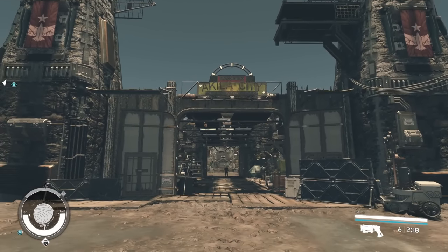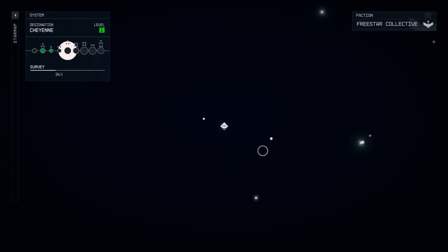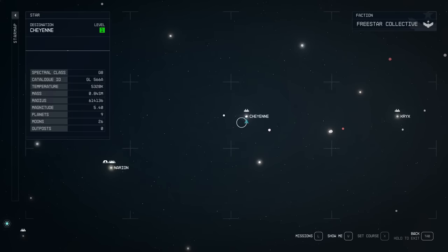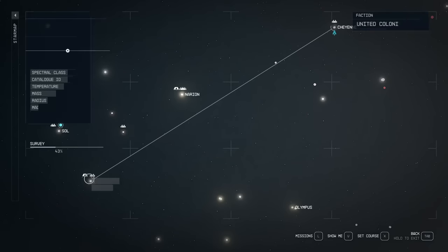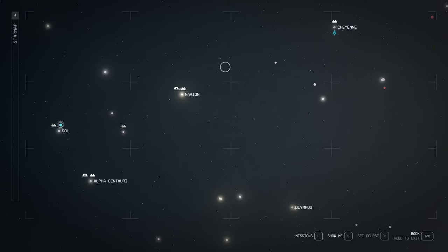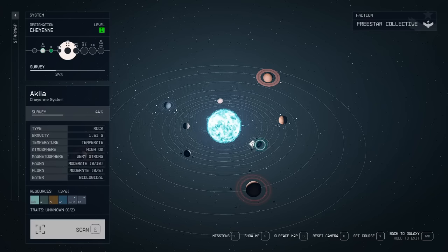This one can be done at Aquila City. It's going to be quite simple to do, and has no requirements other than having been to Cheyenne. You can find Aquila City to the upper right corner of Alpha Centauri in the Cheyenne system on planet Aquila.